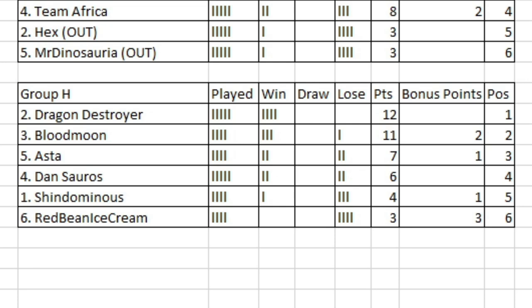We've still got four spots left to fill. Up first in this video, we are going to see Dragon Destroyer going up against Dansaurus. Then we will see Asta taking on Shindominus. And we will conclude the group stage with Blood Moon going up against Red Bean Ice Cream. Big contest here.